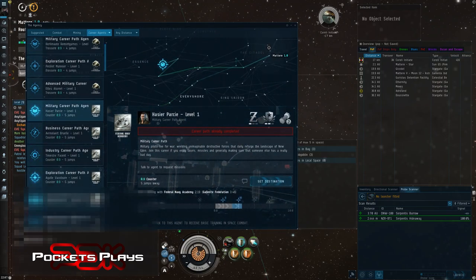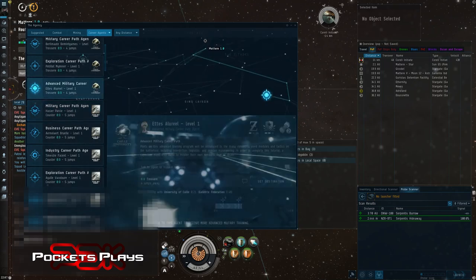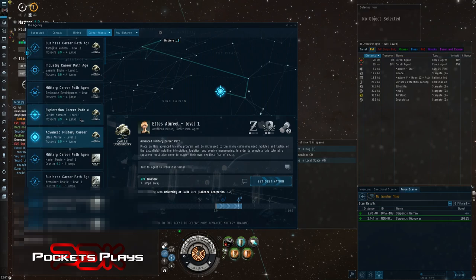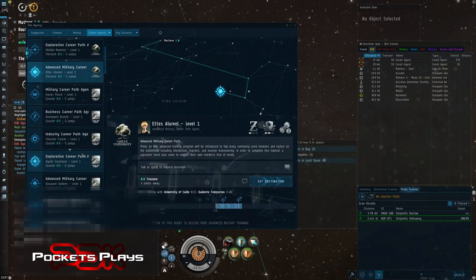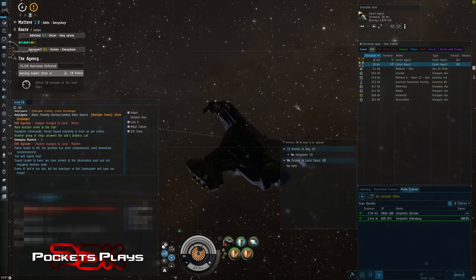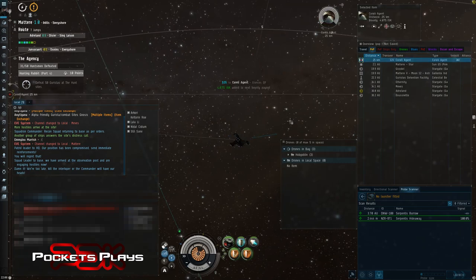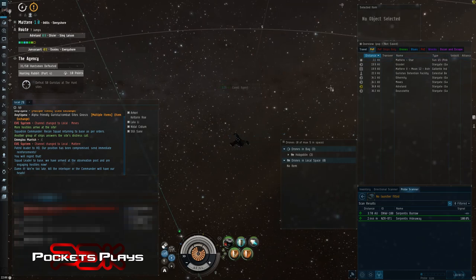You can see all these career agents and just pick one. Some system names will be the same so when you go there you'll see all five career agents — business, industry, military, all of that. If you're trying to make ISK and start with nothing, show up at a career agent station in just your pod and you'll be given a starter ship. Each agent will give you ISK, skill books, ships, and modules that you can then use to run level one missions.